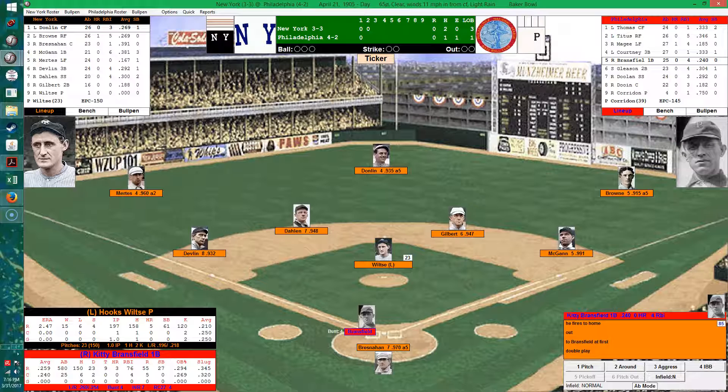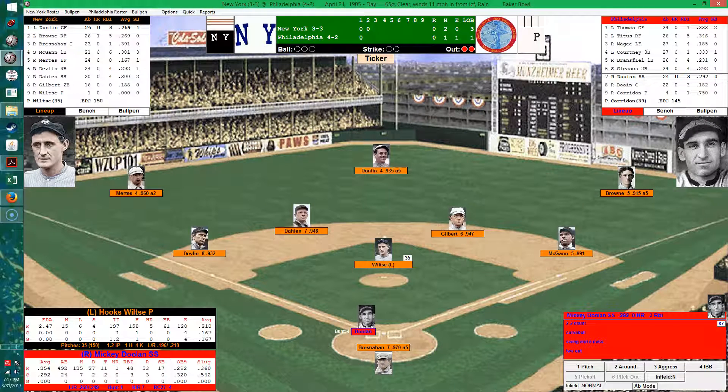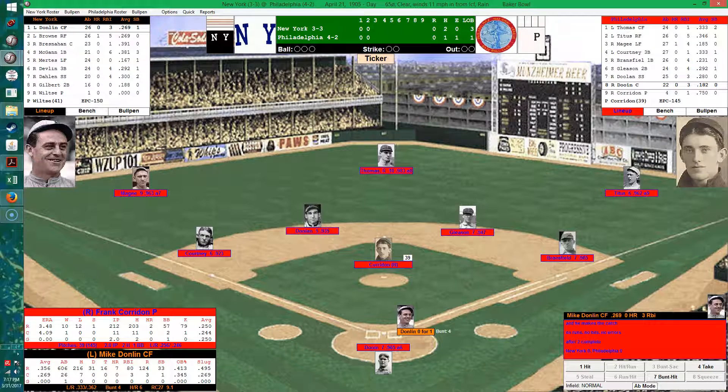In the bottom of the second, Bransfield, Gleason, and Doolin come up for the Phillies against Wiltse. Bransfield strikes out — three K's on the day. Kid Gleason hitting .304 with four RBIs — back-to-back strikeouts. Mickey Doolin hitting .292 with three RBIs flies out to right, Brown makes the catch and retires the side. Wiltse rolling through the Phillies lineup.